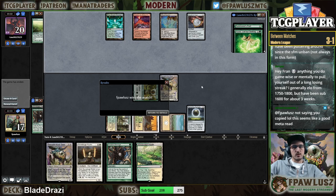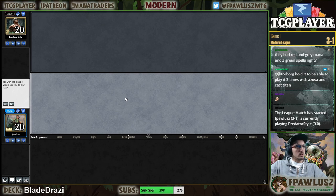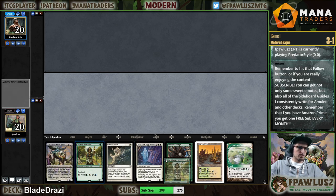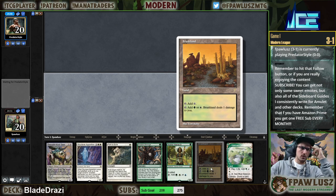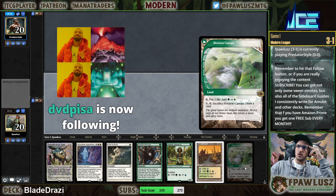Welcome to the final round of the league with Green-White Eldrazi. I think I'm gonna keep this hand — the deck has been performing. I'm gonna go Brushland on turn one because I can tap this for colorless but I can't tap this for colorless.